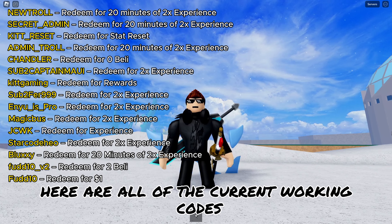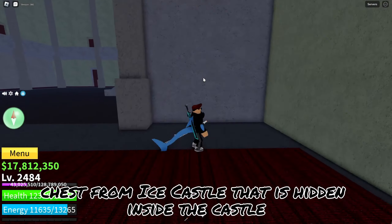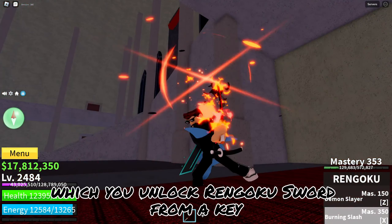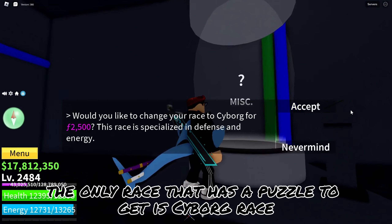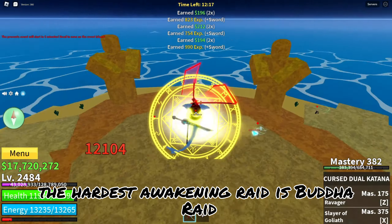Here are all of the current working codes. There is a secret chest from Ice Castle that is hidden inside the castle, which you unlock Rengoku's sword from a key.